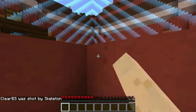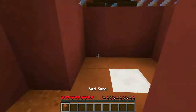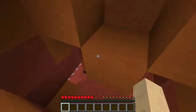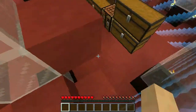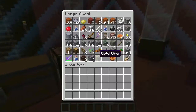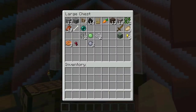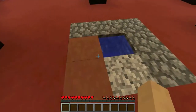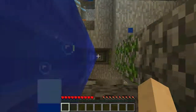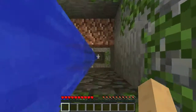I'll grab some sand. Boom, look at that — that's how you get out. I know my stuff is scattered all over the place, which is going to be fun to get back. How are we gonna do this? I had a lot of torches on me too. That sucks. I have 29 on me. Alright, well, I'm gonna come back down and we're gonna try and get my stuff. Let's see what we can do.